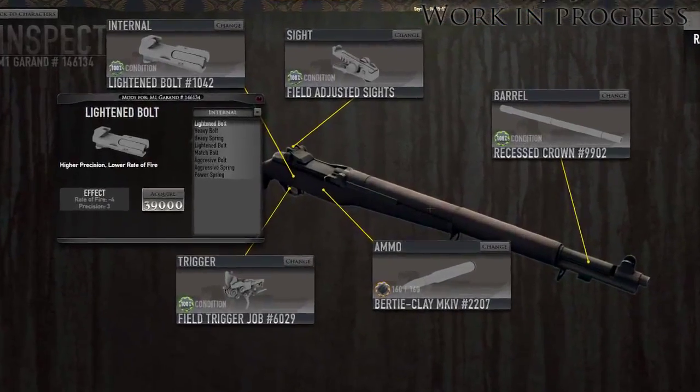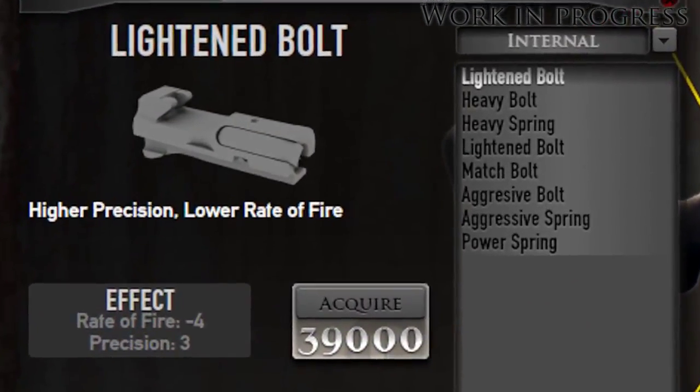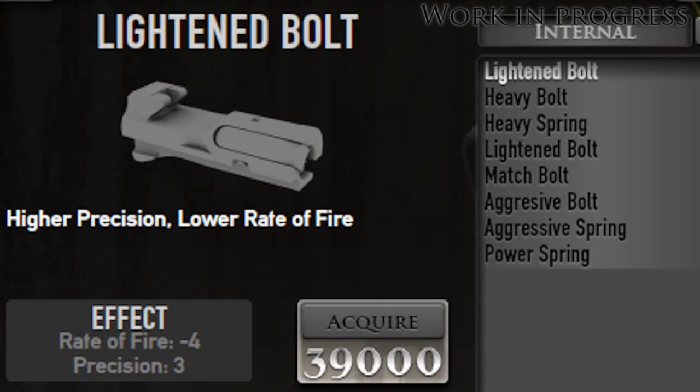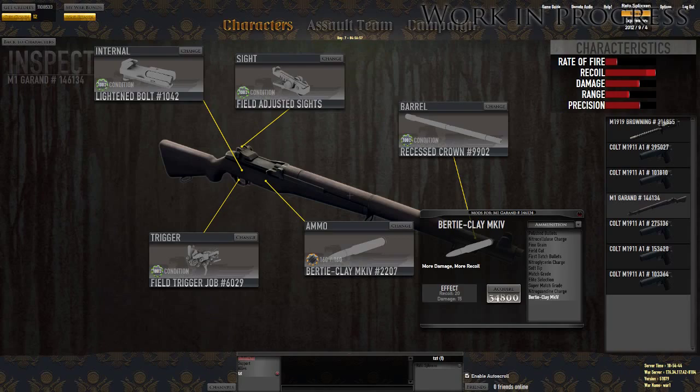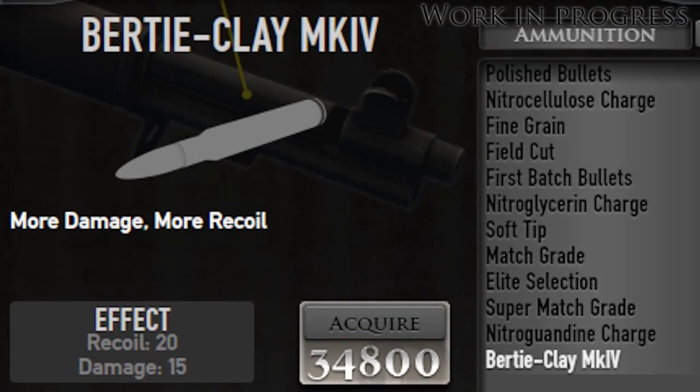All of the weapon modifications are balanced. So if you equip, for instance, the lightened bolt, it will give your weapon higher precision, but the tradeoff is that the rate of fire will be reduced. Likewise, with Berticlay ammunition, you get increased damage, but at the cost of higher recoil.